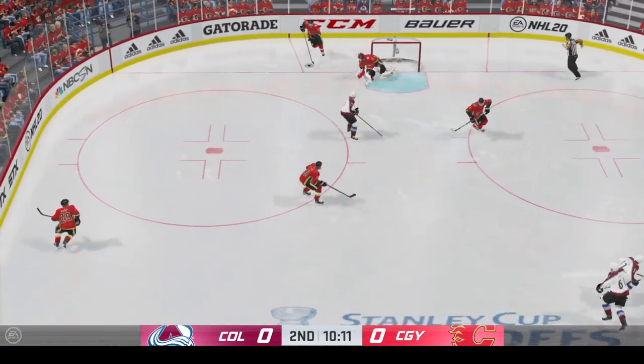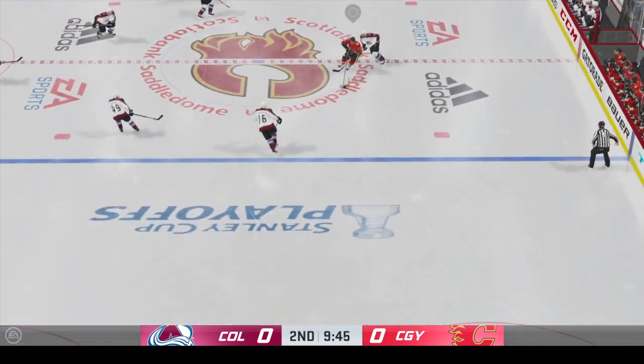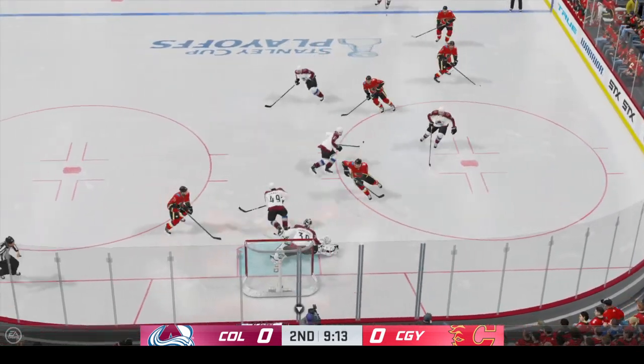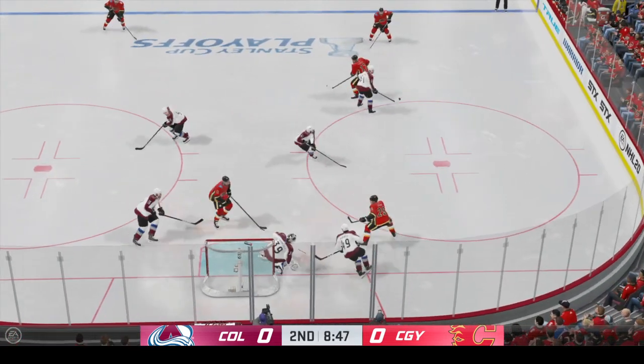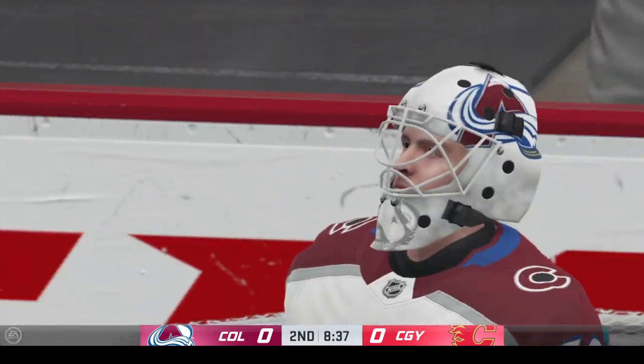Brings the puck into the offensive end now. Taken by Hannafin. Throws it center along the wing. Looking to make something happen along the boards. Shot off the mark. Goaltender's in good shape. There's not much room at all there and he ends up shooting it wide. And he came up big on that last opportunity.